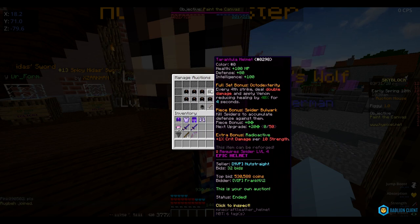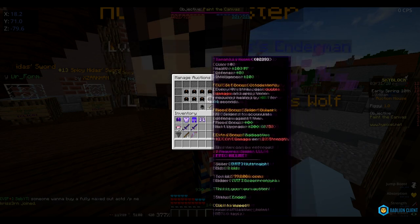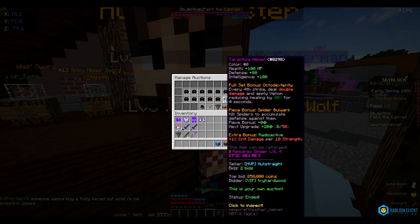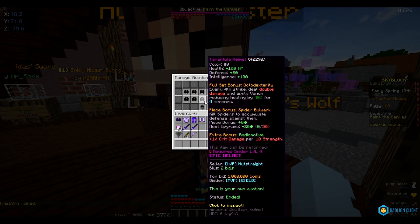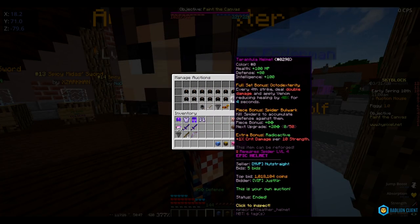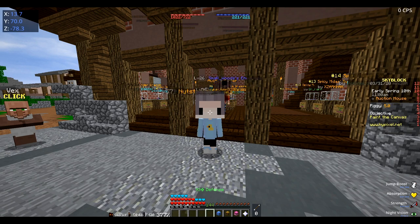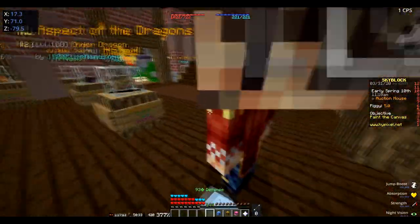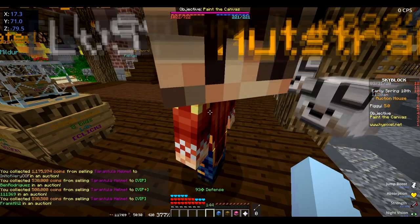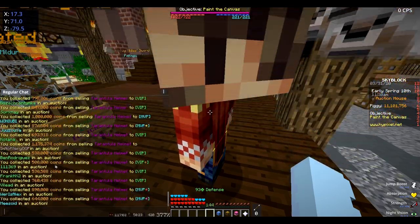We mostly needed to profit around 600k per helmet to break even. We lost money on about four helmets, and the rest we went positive — so that's 10 out of 14 profitable, which is pretty good. You can profit from these helmets, you just have to sell them at a good time, probably around 1 PM Eastern, because at night and during the morning they don't sell for as much. We made a 2 mil profit overall — pretty good.